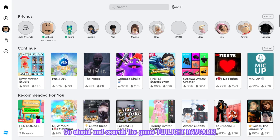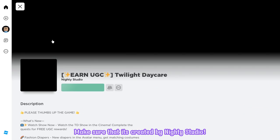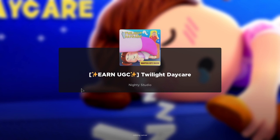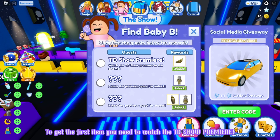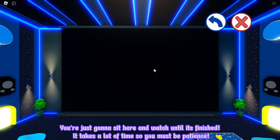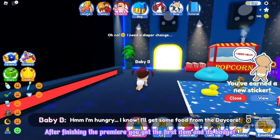Go ahead and search the game Twilight Daycare. It will be the first game with the large icon. Make sure that it's created by Nighty Studio. Let's join! Once you're joined, go ahead and click this to teleport right here. To get the first item, you need to watch the TV show premiere — you're just gonna sit here and watch until it's finished. It takes a lot of time, so you must be patient. After finishing the premiere, you get the first item and its badge.